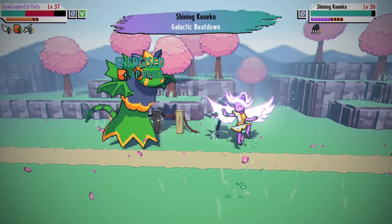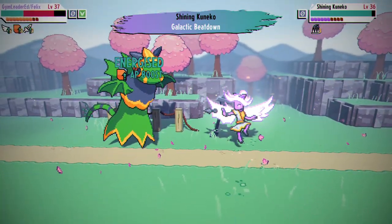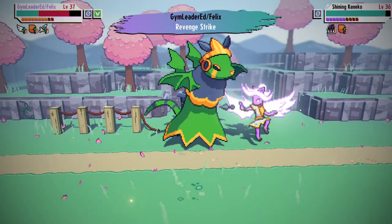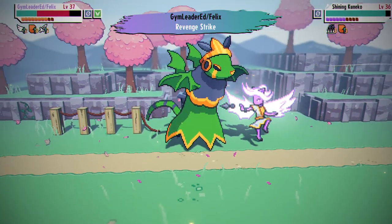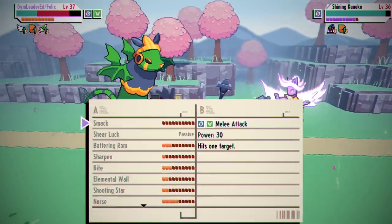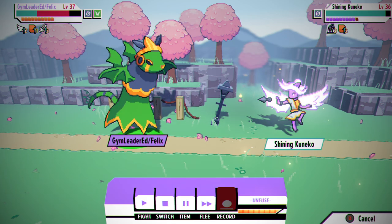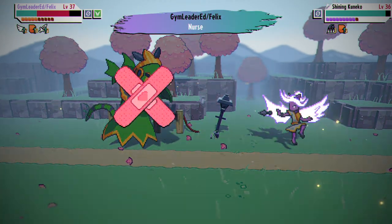Hey, what's going on guys and welcome back. In today's Cassette Beasts guide we are going to be going over how you can obtain Kuniko, a monster that I sort of consider a demi-archangel — she is an archangel boss but at the same time isn't an archangel. More importantly, I'm going to go step by step with you guys on how you can obtain this creature.